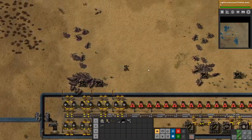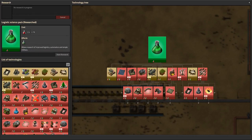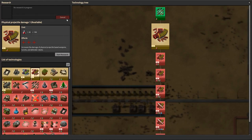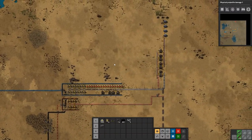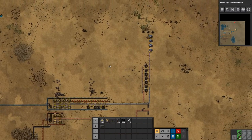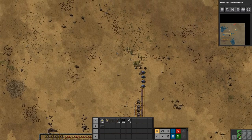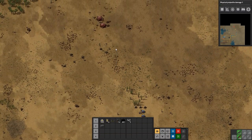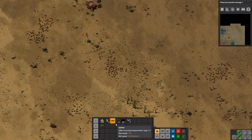Alright. While I was handcrafting, we completed logistic science pack research, and I think I'm going to do physical projectile damage because the biters are not being cooperative at the moment. So let's run up here and see what we've got up in this biter base. We've got two worms, two spawners, and a bunch of biters, so it's not too bad.